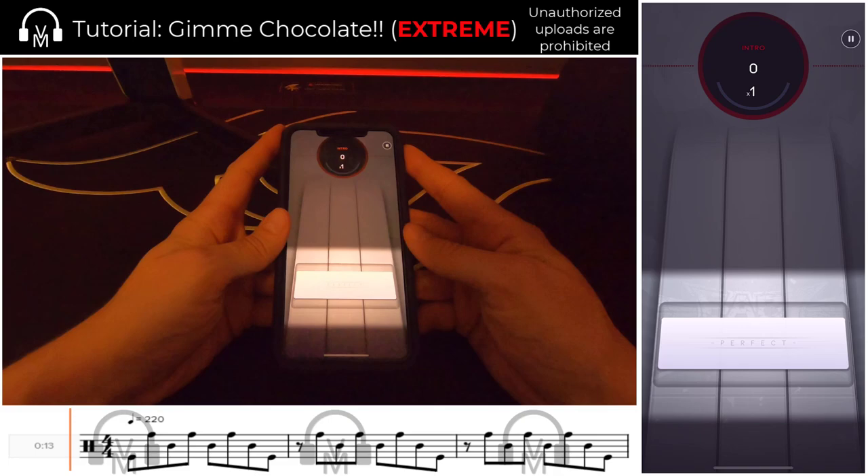Gimme Chocolate, coming in at a blistering 220 beats per minute, is the fastest song in all of Beatstar — by a mile, no other song comes remotely close. That's one of the reasons why it's considered one of the hardest extremes in the game, and particularly challenging for players who elect to play in thumb style, as some of the moves can be quite tough. But don't worry, I'll break those down in today's tutorial.